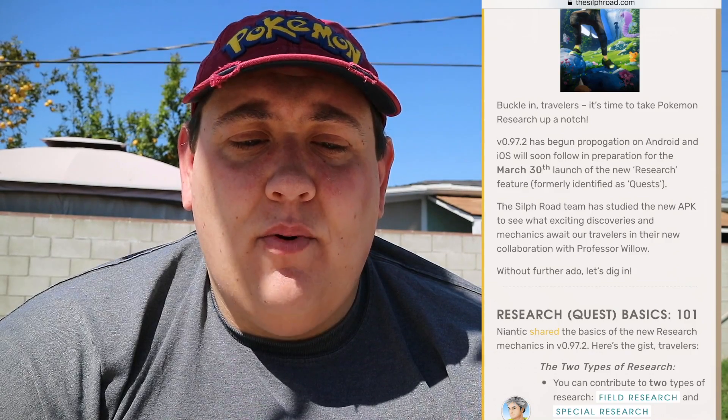Opening up the Silph Road's article on the data mine they published today. New in version 0.97.2 — get ready to research with Professor Willow. You can see the new loading screen: it shows Professor Willow and Mew in the background with a bunch of Pokemon. Version 0.97.2 has begun propagation on Android and iOS will soon follow, in preparation for the March 30th launch of the new research feature, formerly identified as quests.